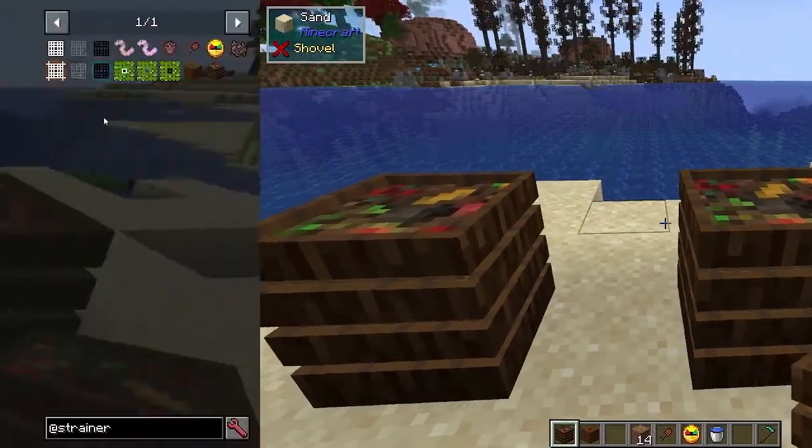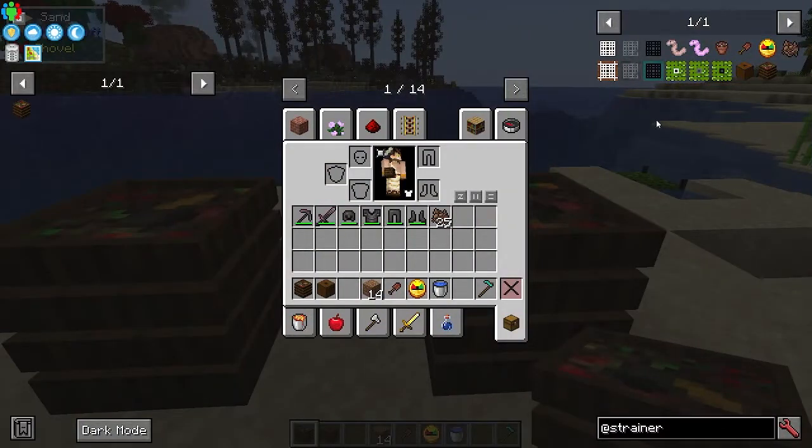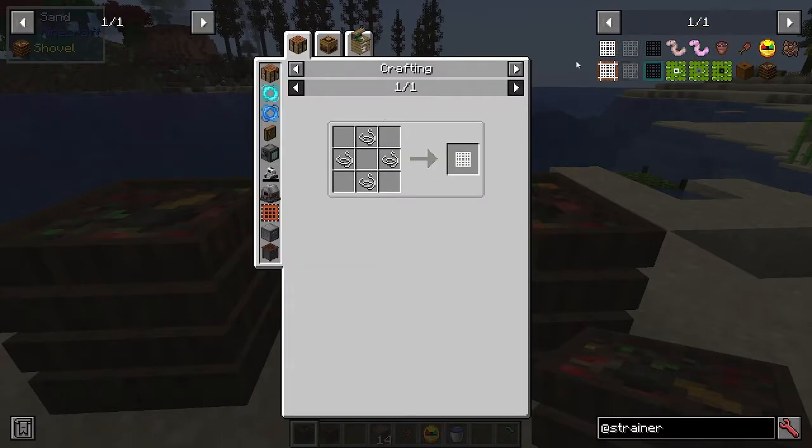You're going to need a few items to get started. The basic crafting materials are the string mesh, which is literally just four string in a crafting table, the iron mesh which is iron bars, and the obsidian mesh which is obsidian. For the rest of the recipes I will assume you have JEI installed — I'd say that is a mandatory mod for all modded experiences.